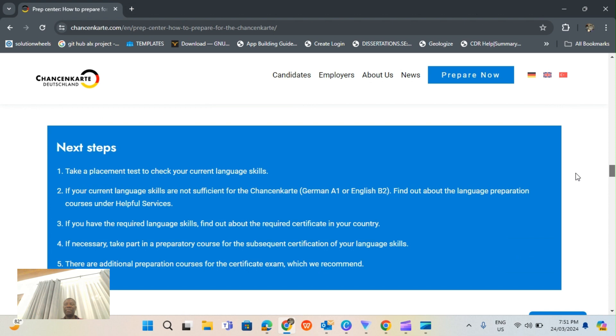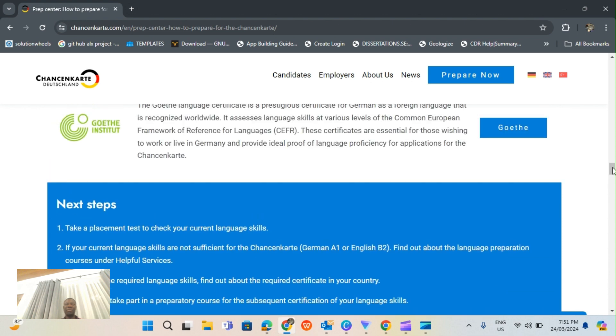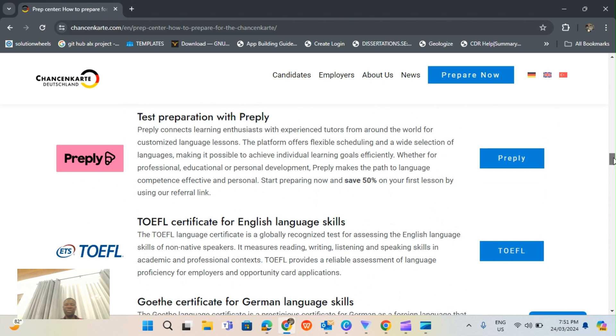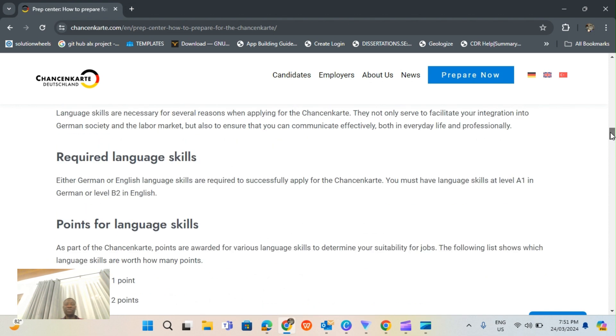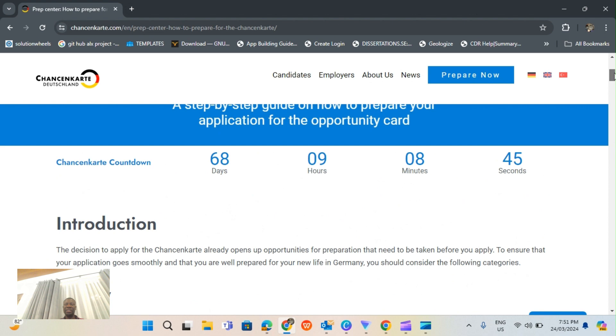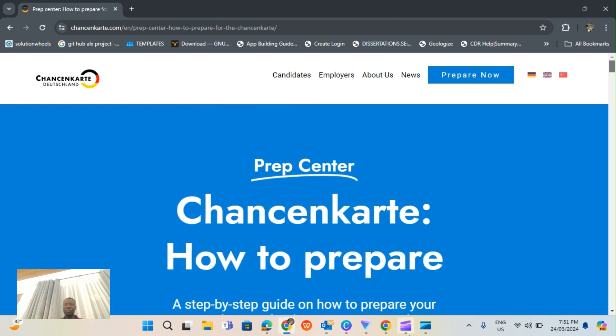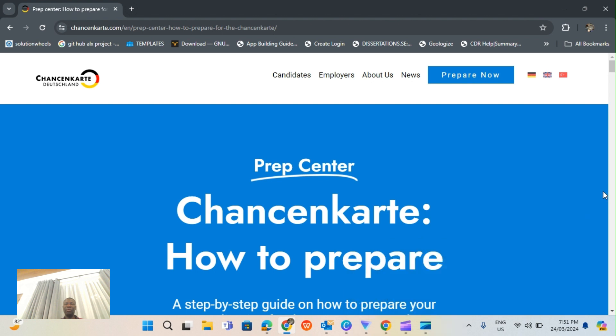It is easy to make seven points or above, and if you know German you can make up to nine points, which is close to the maximum. I wish you the best and I hope you take this opportunity seriously and apply for it. I'm bringing this to you early enough so that you can prepare. It's better for you to act right now and get the application done. Cheers.